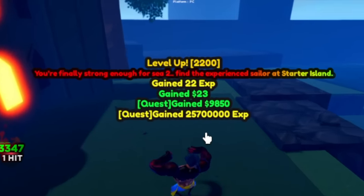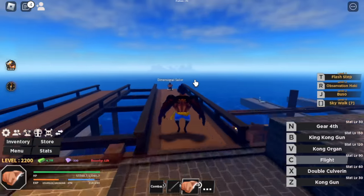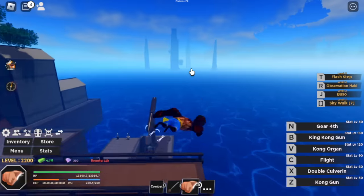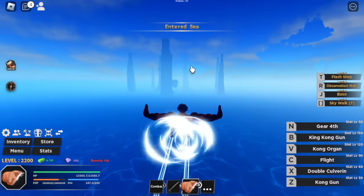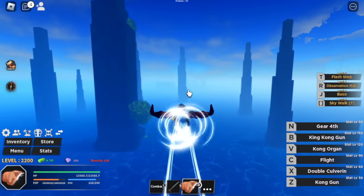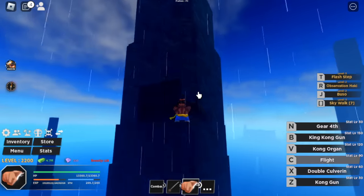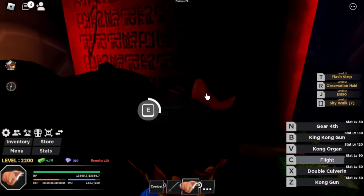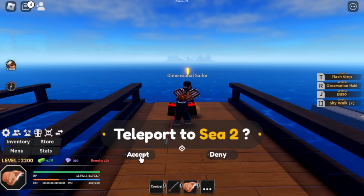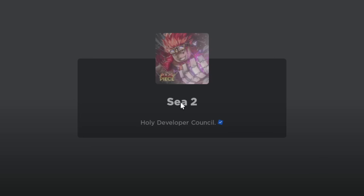Once you reach level 2,200, head to the starter island and look for the Dimensional Sailor NPC. He'll look for the Poneglyph. It's located in the middle pillar in the area where we got the Skywalk — there's an opening inside. Find the Poneglyph Scroll and go back to the Dimensional Sailor. Welcome to the Second Sea. Requirement is level 2,200.